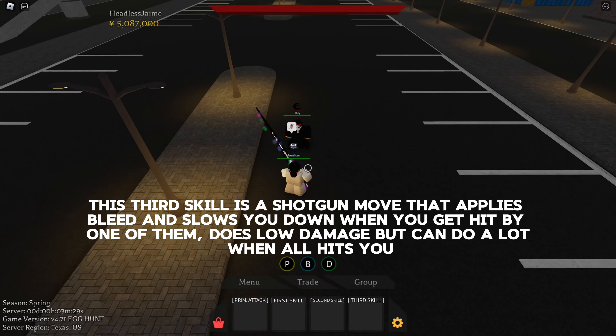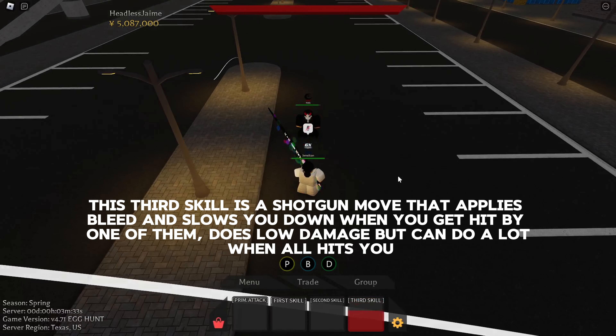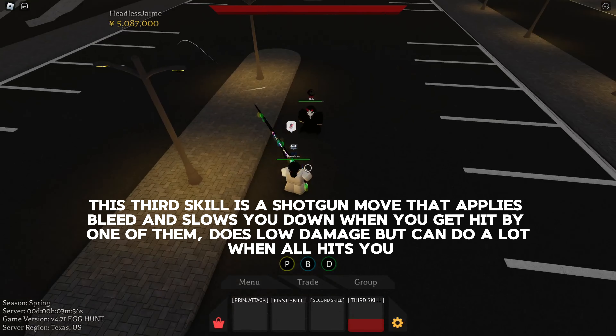The third skill is a shotgun move that applies bleed and slows you down when you get hit by one of the shots. It does low damage individually, but can do a lot when all hits connect.